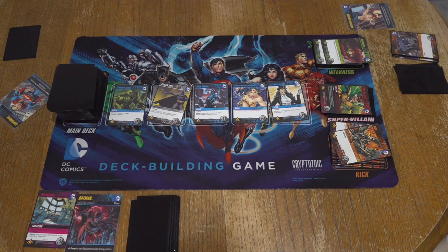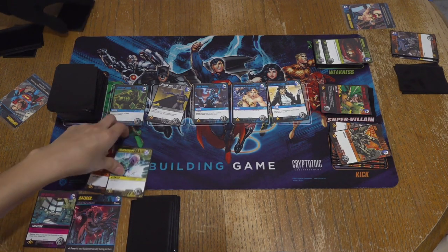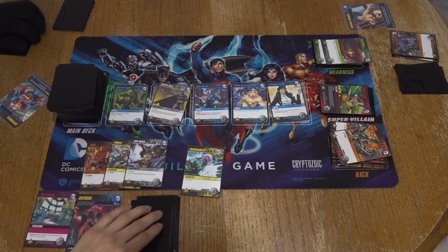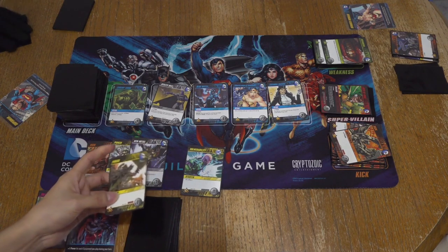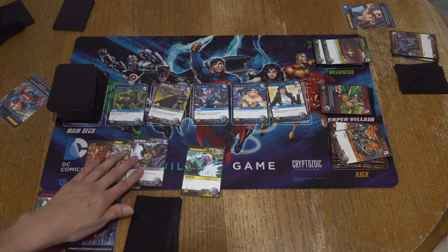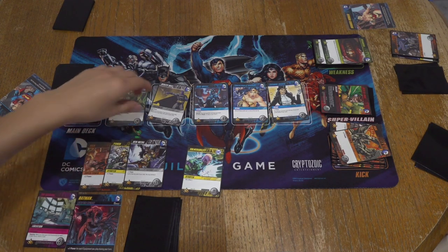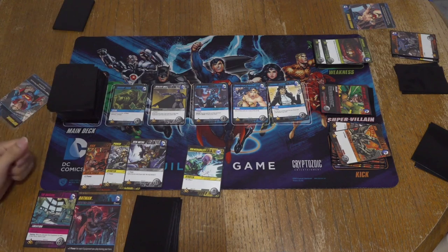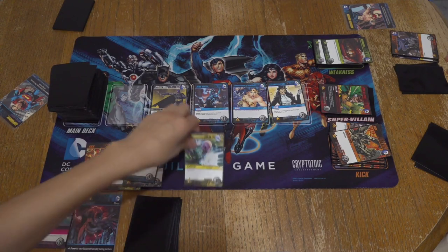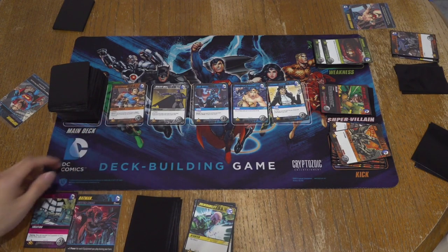I'm gonna place the Batcave. When you play a location, it stays in front of you for the entire game unless there is an attack that would let you discard it. And if I look at the top of your deck and destroy it... it's a punch. Some people will keep it, but I'm gonna destroy it. So we got four — let's go with Swamp Thing. My location's already up.